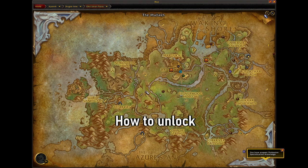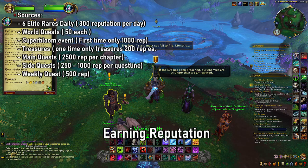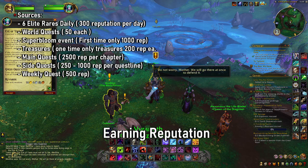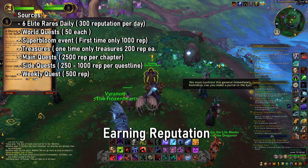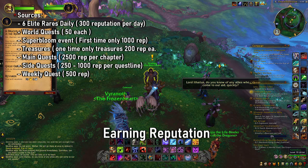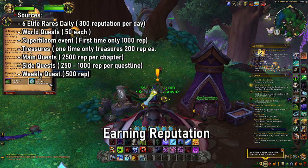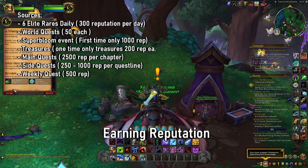How to raise renown with them? Well, there are a couple of ways. Raising renown with the Dream Warden faction is pretty straightforward and relatively simple. The main sources are going to be the main questline and side quests. Main quests give you about 2,500 rep per chapter, whereas side quests can give you between 250 to 1,000. The weekly quests for the Satchels will give you 500 Dream Warden reputation.